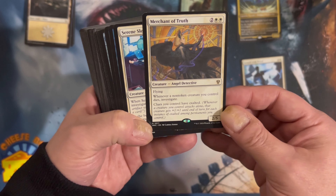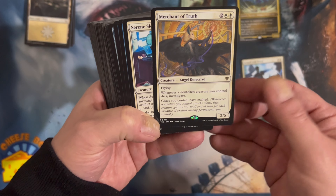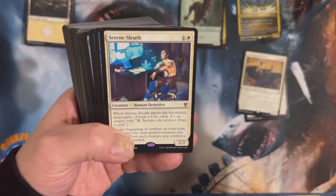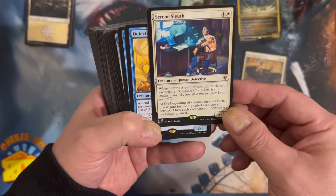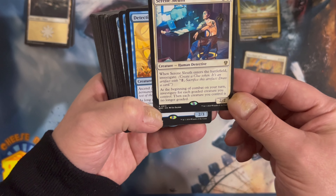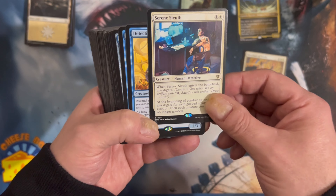Merchant of Truth — flying. Whenever a non-token creature you control dies, investigate. Clues you control have exalted — that's where you get the +1 for attacking alone. Serene Sleuth: when Serene Sleuth enters the battlefield, investigate. At the beginning of combat on your turn, investigate for each goaded creature you control. Then each creature you control is no longer goaded.